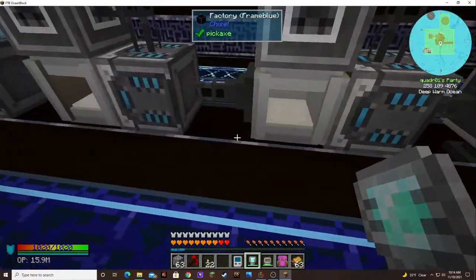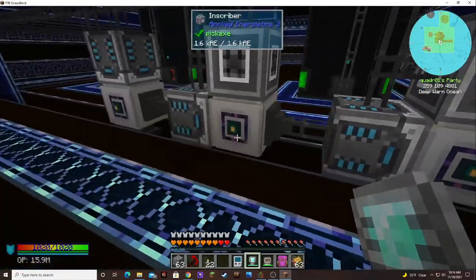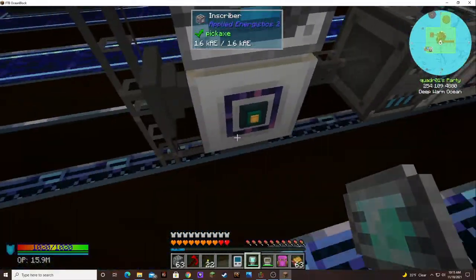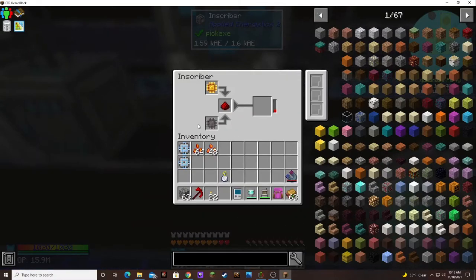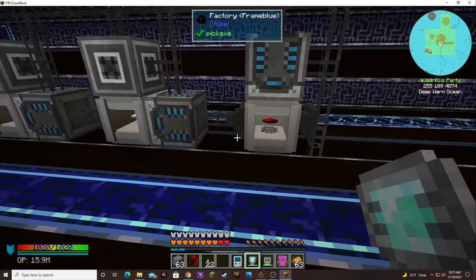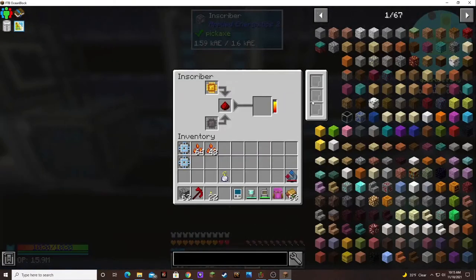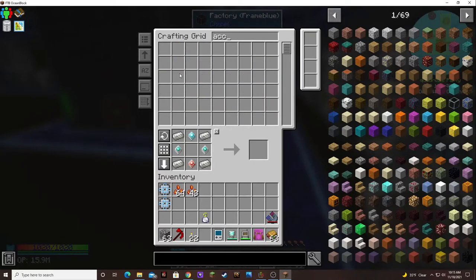I put ender gates on the back so I didn't have to run energy cables underneath, because I need the underside on this one to put in the silicon where I need it. It's working beautifully. If I need to do them faster I can always look into getting the acceleration cards now that we have the stuff.